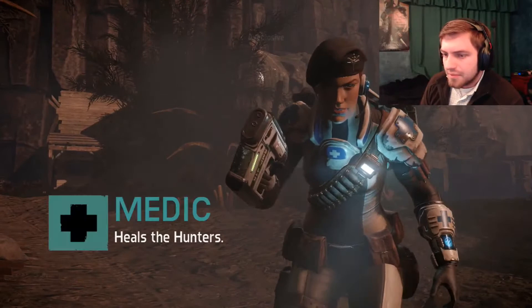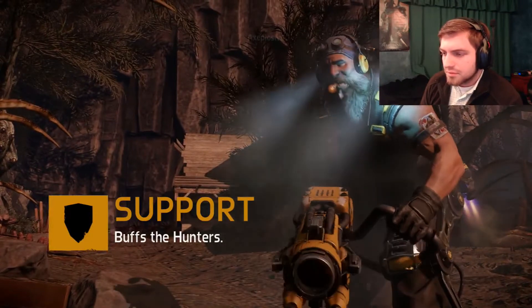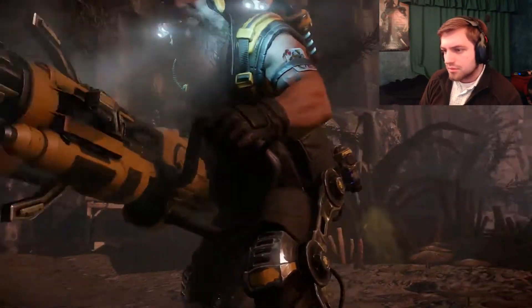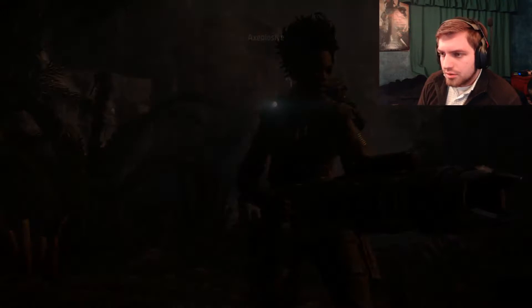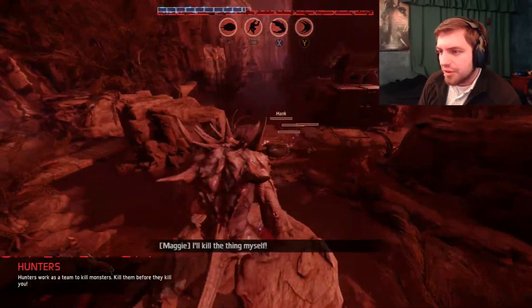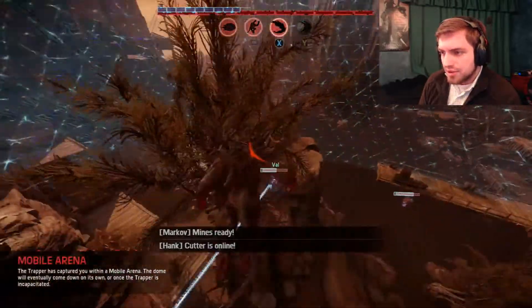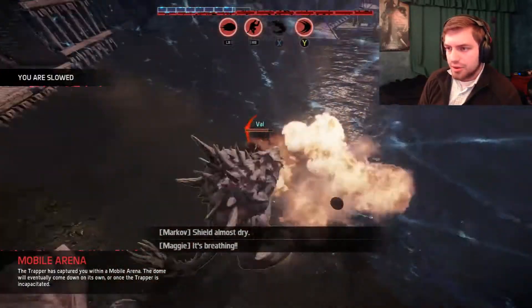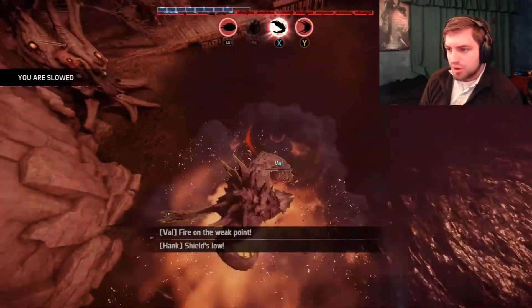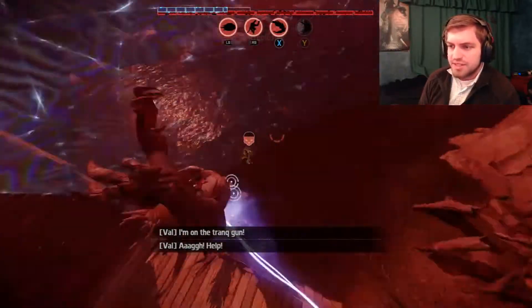We finally get to fight the hunters now. First off, I need to find the medic — there she is. She will give us pain if we can't get rid of her first. Just put her against the wall with a rock. That support guy is giving us some trouble right now.